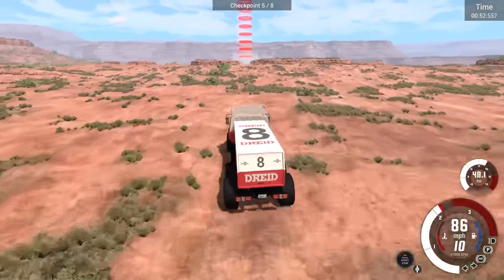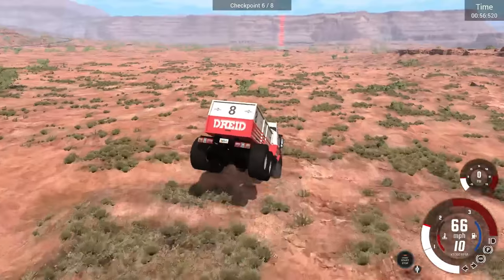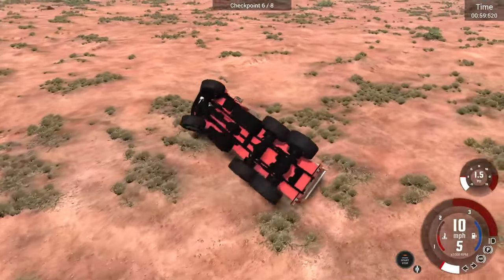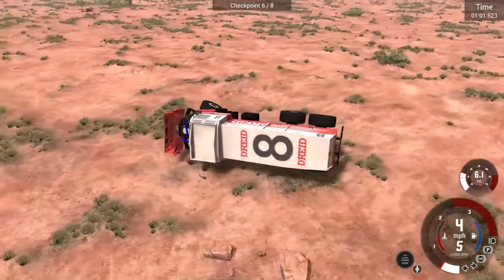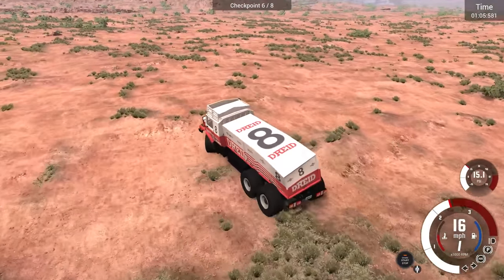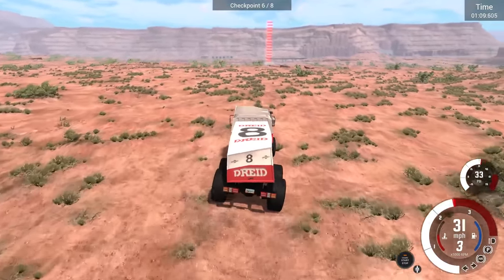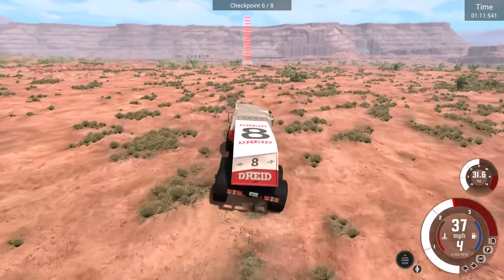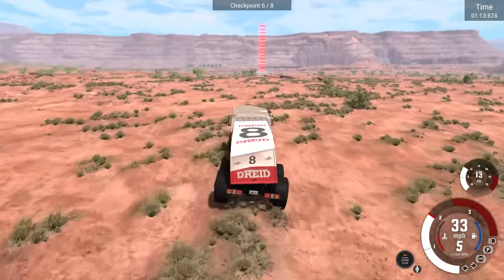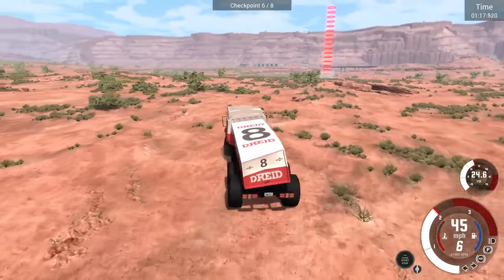This is like the best part right here because you want to shoot the gap between these two cliffs. Look at the speed we're carrying! No — don't do this to me. Not again. Hey, we're good! We're gonna suffer time-wise, but maybe we made it up with the speed we were carrying. If you could just hit that section perfectly and go over the little jump, that would be so awesome.